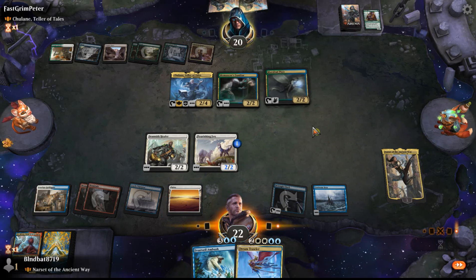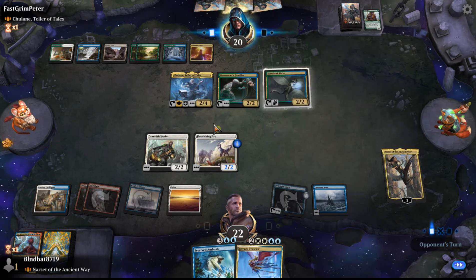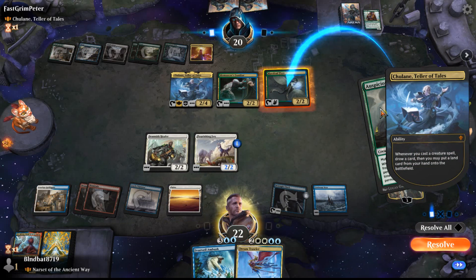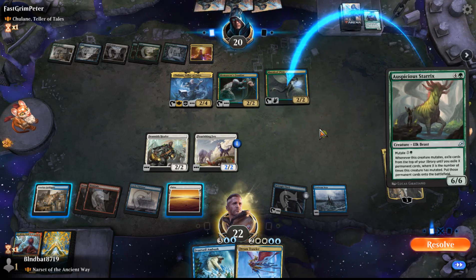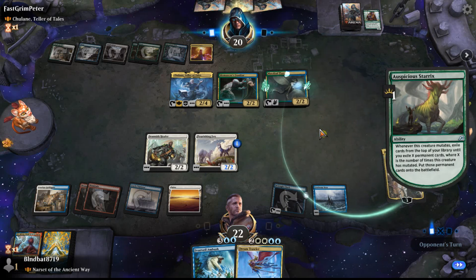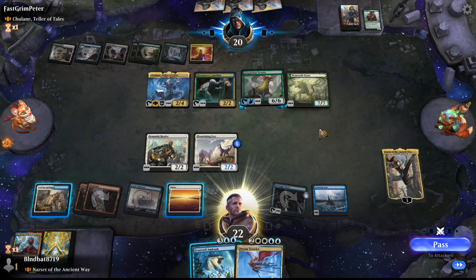My feeling is the pixie might be able to hit Narset, bring her down to one. But if I keep these two back, I can potentially block and save her, and I can trade here. He mutates onto the flyer — there goes Narset. I think I just have to go all in now with cycling and maybe use Dream Trawler. He's got a 7/7 now. We're going to try to gain some life and pull some shenanigans off. Narset's going to go to the command zone. Let's cycle Frostfail Ambush — get a land.